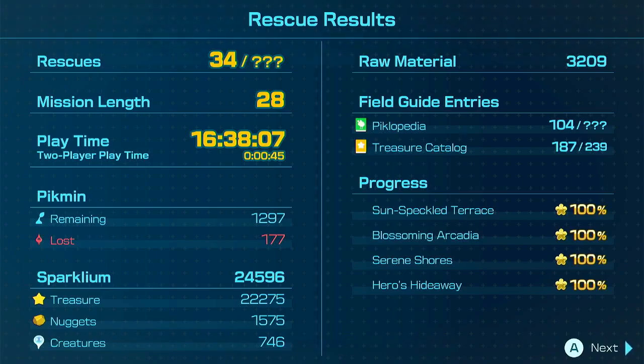3,209 raw materials collected. Played for 16 hours, 38 minutes. That feels like a lot longer than it actually was. Two-player time: 45 seconds. Pikmin remaining: 1,297. I only lost 177 Pikmin — all things considered, that's not terrible. Got 100% of all the areas we've been to.